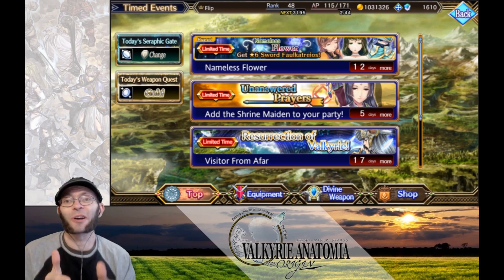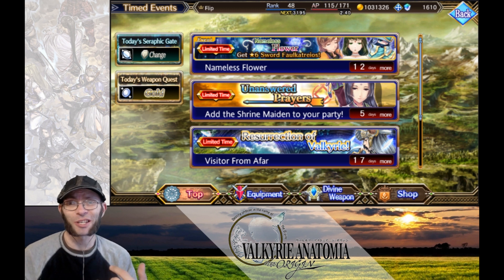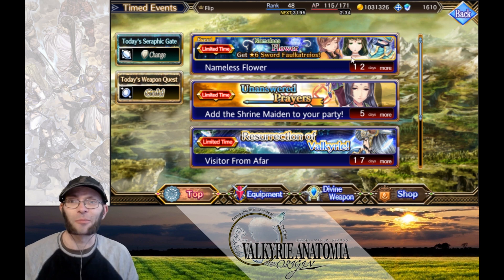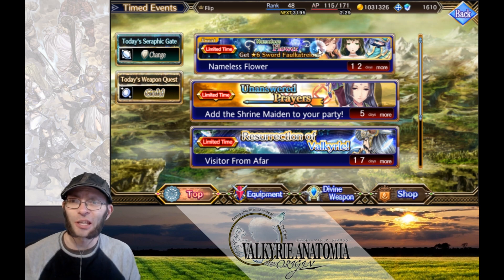What's up YouTube, FlipMethod here and this is Valkyrie Anatomia. Today we're going to go over the Nameless Flowers event where you can farm out the six-star sword Falkatreos. That is a long name. Alright, so let's go and take a look at the event.